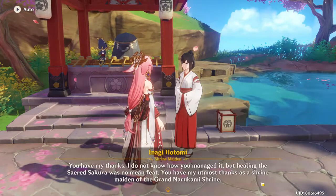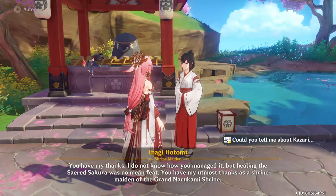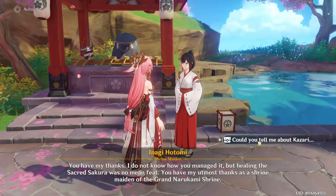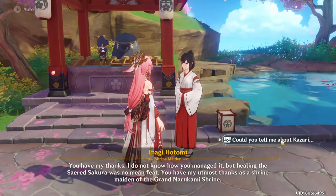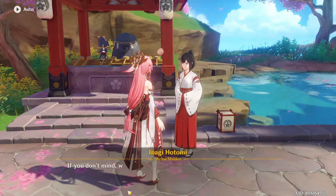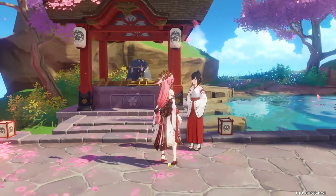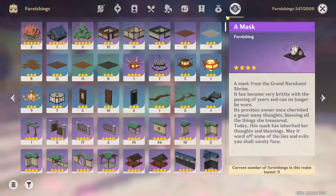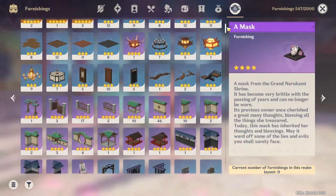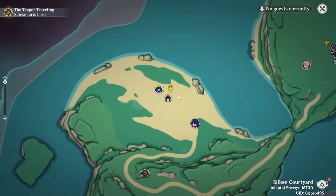I'm gonna get it now. You can see there's a chest icon here, which means you can get something from her. So I'll ask: could you tell me about Kasari? After we're done chatting we should be able to get the blueprint. There we go — a mask. So this is the new blueprint we've obtained. I'm gonna go to the teapot and see how it looks.